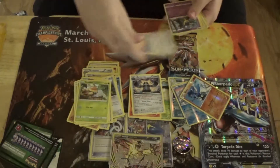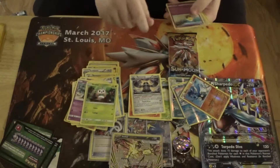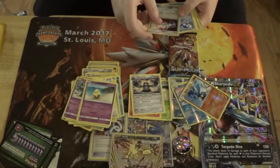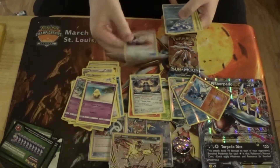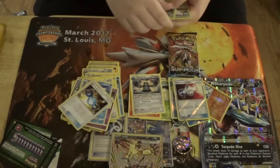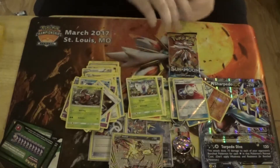We got a Grubbin, a Spearow, a Alolan Grimer. Well, speaking of Decidueye — a Rowlet! A Grousey, a Pokemon Catcher, a Brione, a Rare Candy, a Pinsir. And this is our rare — a Butterfree and a Water Energy.